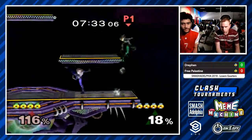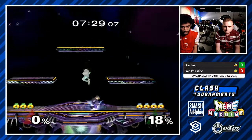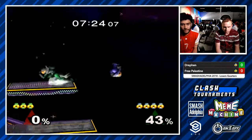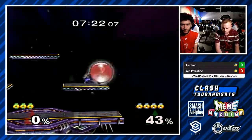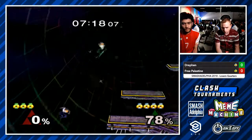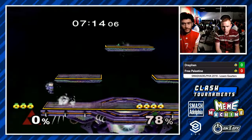Probably trying to do a reverse hitbox on the fair and send him back off the stage. And that was a great empty-land F-tilt — catches Milhouse jumping out of that shield. Drefin immediately going for the spot dodge shenanigans. He's known to spot dodge like 3, 4, 5, 20, 80 times in a row. You think it's hyperbole, but — no, I agree with you. Just letting the folks at home know what's up.